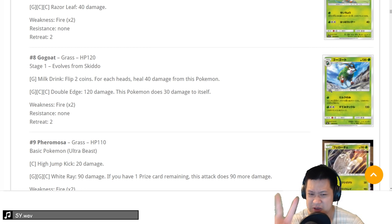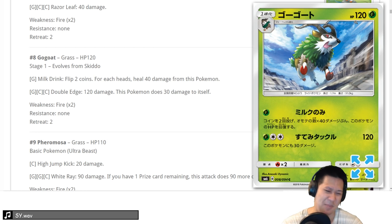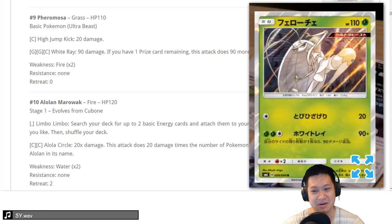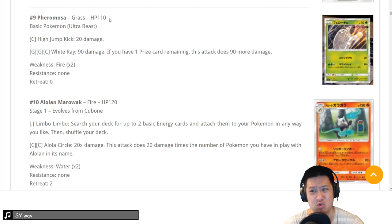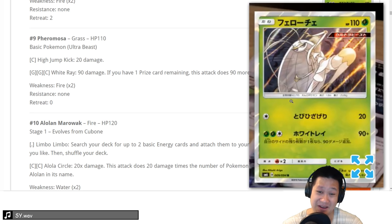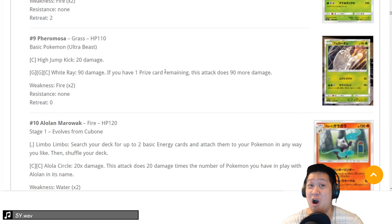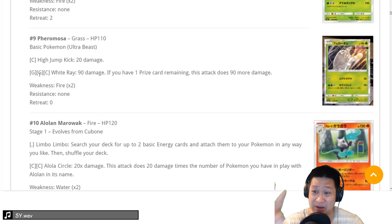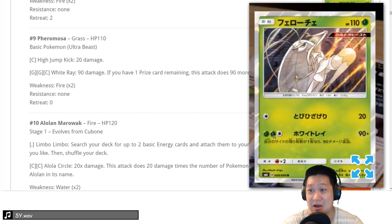Coco — this is a 2, you wouldn't want to touch it. Golisopod, gone. Next up, a basic Ultra Beast — Alolan Marowak. It has 90 base damage with Golisopod potentially one-shotting it. With Choice Band it's a 2-hit, but it's a little too expensive to charge up. If you have one prize left and you're almost about to win, it's pretty good, but still slow. We'll put it at 2 — I still wouldn't put it in any of my grass decks.